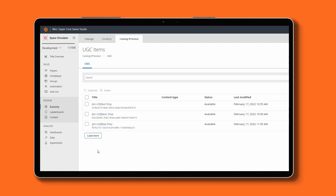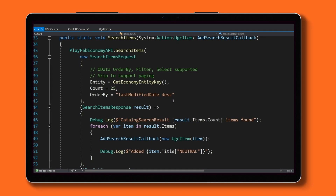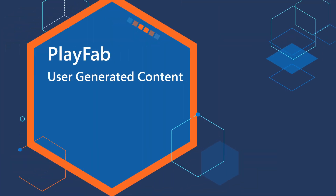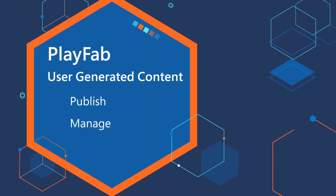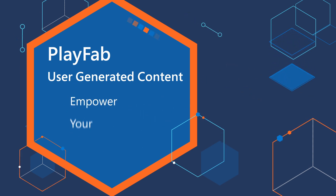PlayFab UGC is a platform designed to help developers create their own in-game user-generated content scenarios. When building PlayFab UGC, we wanted to create a set of easy-to-integrate APIs that give developers the flexibility to customize their user-generated content experience. We provide all the core functionality to publish, manage, and curate your in-game content catalog and empower your creators.